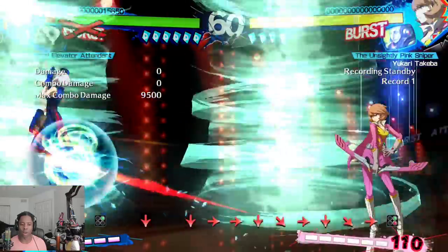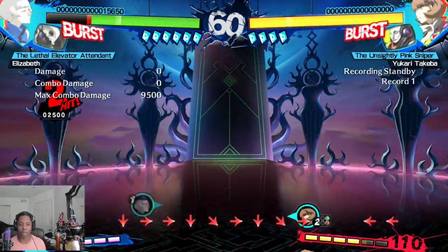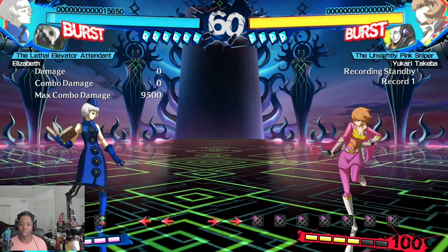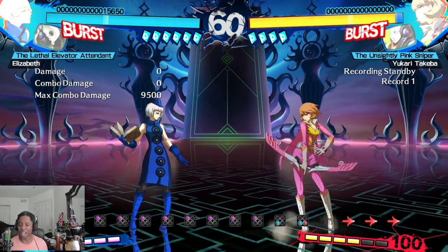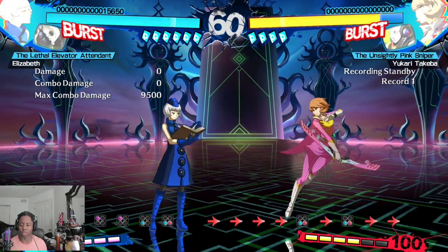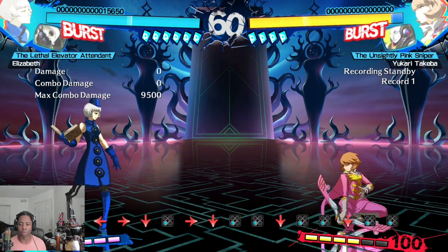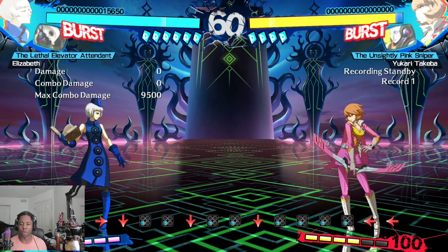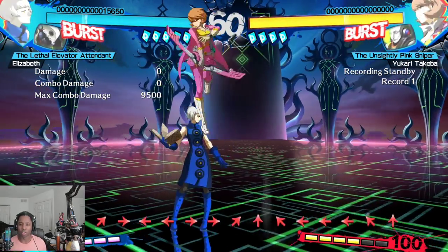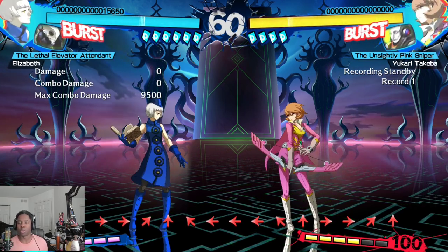Her comeback potential is also good since her awakening super is a giant tornado that gives opportunity for mix-ups. The main thing about her is that her defense is not very good — her DP is really easy for characters to deal with. Similar to other zoners her anti-air is blockable in the air, so you'll rely on controlling space and might have trouble dealing with characters forcing their way in with jumping. Her combos can be quite difficult for newcomers as the timings are tricky and they're screen position dependent.